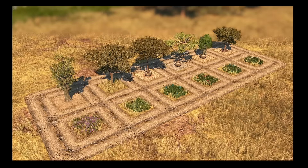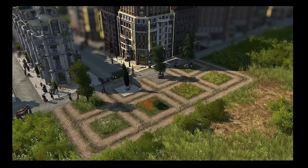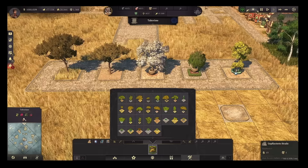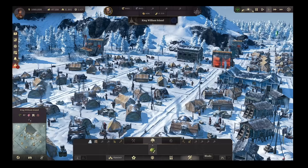Last but not least from After Dark is Green Mile, which includes all trees and plants from City Ornaments and Harbor Ornaments compiled into its own mod. It gives you even more foliage options for your cities with great variety to change up how everything looks.